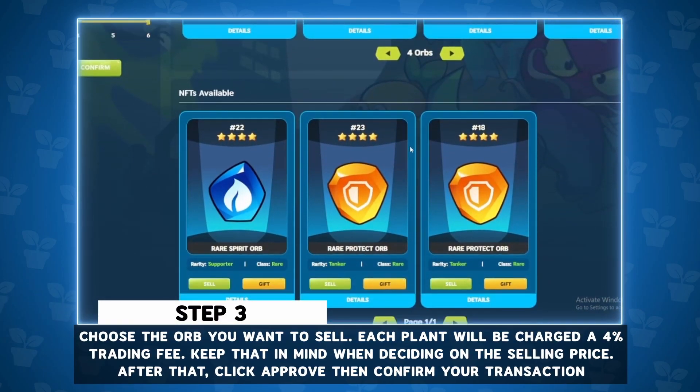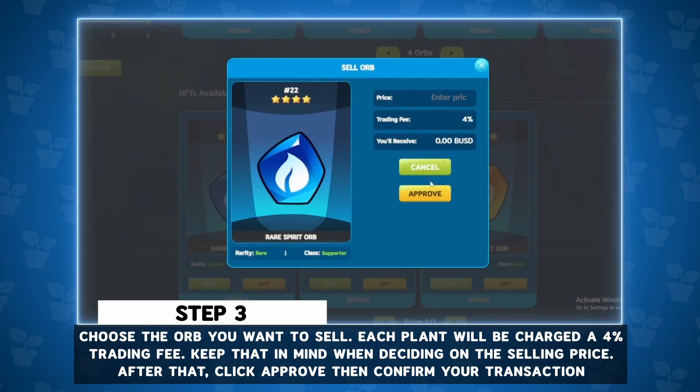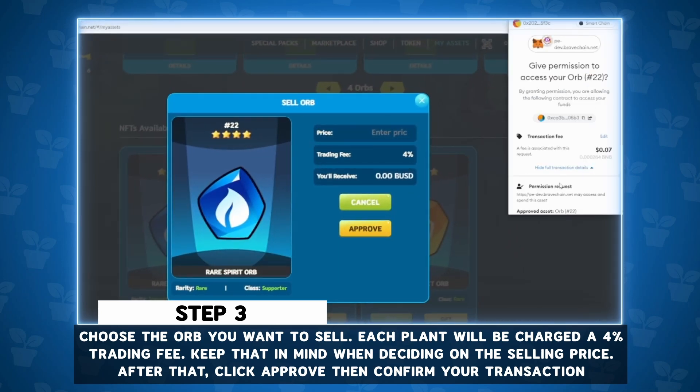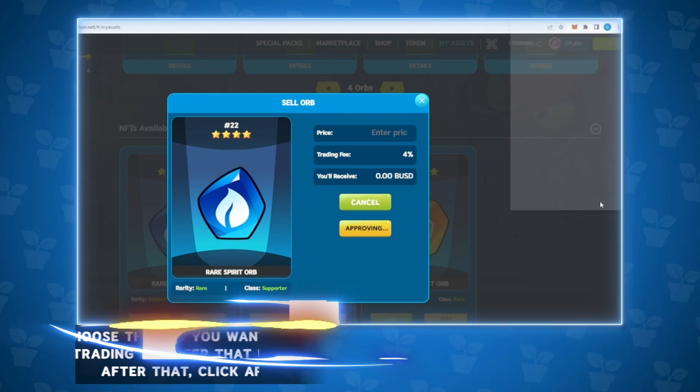Step 3: Choose the orb you want to sell. Each plant will be charged a 4% trading fee. Keep that in mind when deciding on the selling price. After that, click Approve then confirm your transaction.